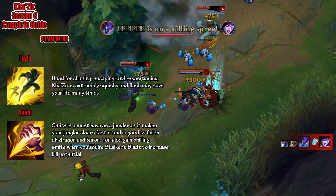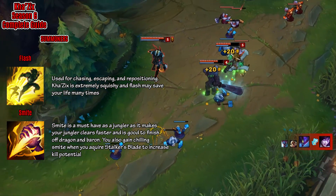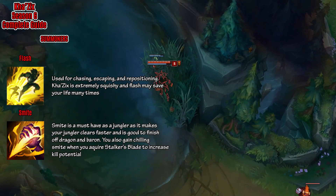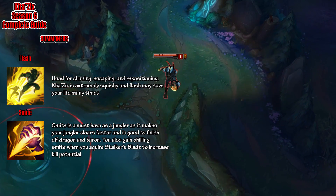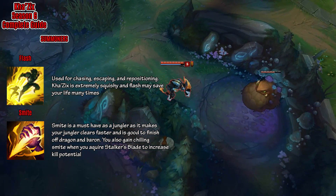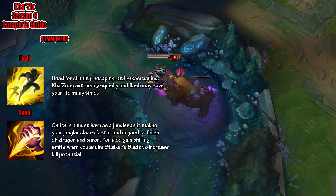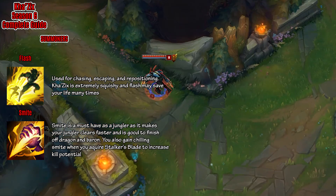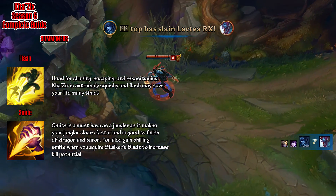Now jumping into his summoners, we get Flash and Smite. Flash is used for chasing, escaping, and repositioning. Kha'Zix is also extremely squishy and Flash may save your life many times during the game. Of course on a jungler the second one is Smite. Smite is a must-have on junglers as it makes your jungle clears faster and it is good to finish off Baron and Dragon. Now although you already have a built-in slow from your passive, you also gain Chilling Smite when you acquire your Stalker's Blade, which also increases your kill potential.